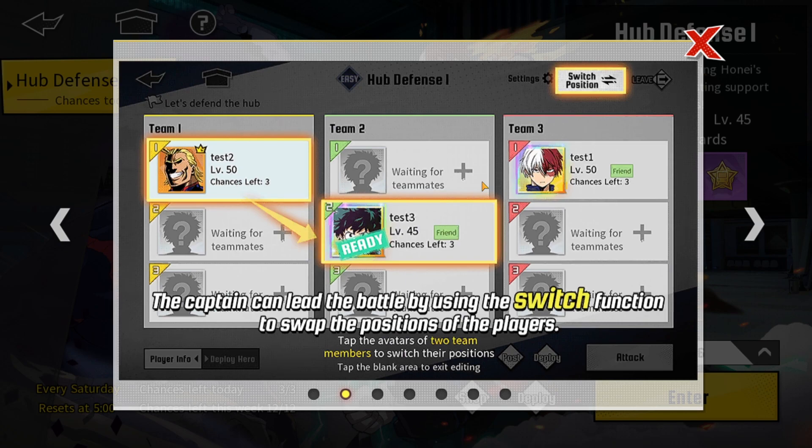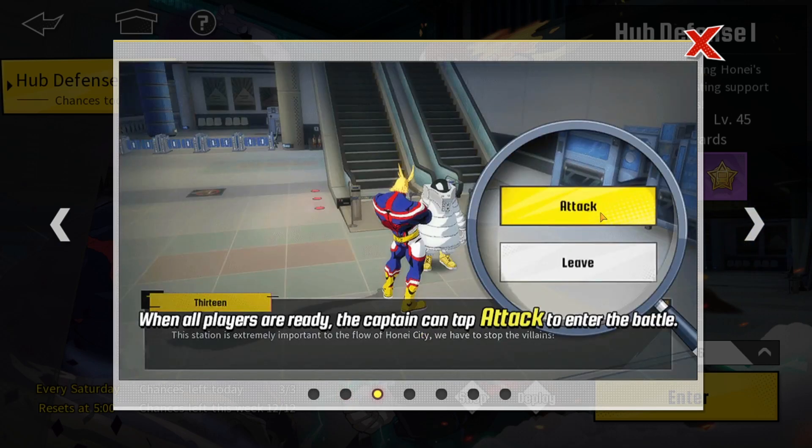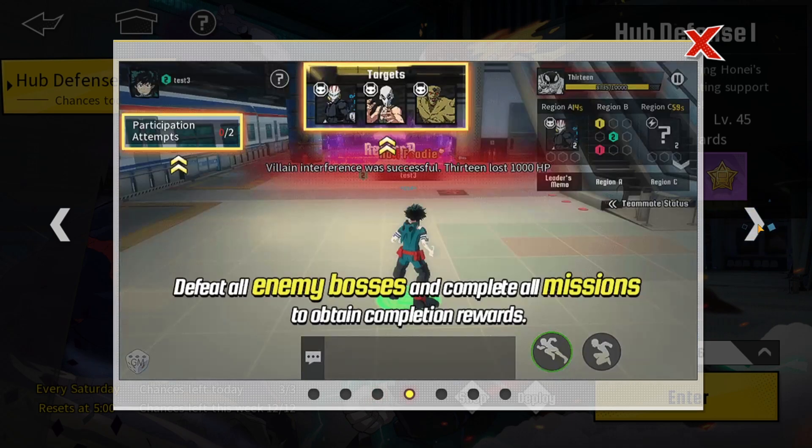So basically there are going to be different monsters in different areas — you're not going to have all nine characters together. The captain or leader is going to be sending off different teams, I think like teams of three, to different bosses or monsters to fight. Once you finish that boss, I think you move on to the next one. The captain is responsible for deploying each team to different positions. When all players are ready, the captain can tap attack to enter the battle.